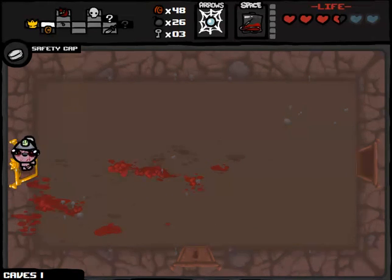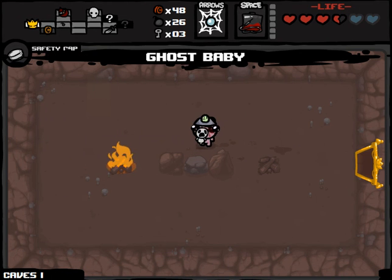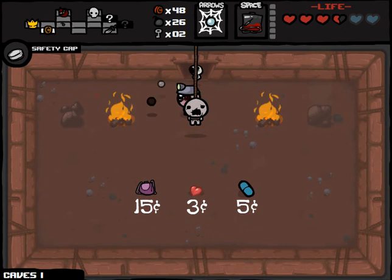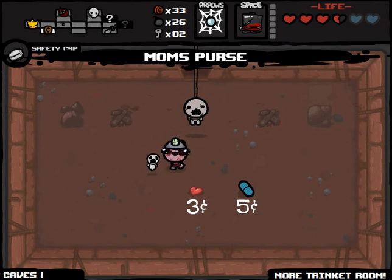Treasure room is going to be Ghost Baby. Getting this item a lot recently — it doesn't hurt. Familiars are always good, especially when I'm doing pretty solid damage. We have Mom's Purse and an extra heart, which means I'm going to try to do that a couple of times and then pick it up.